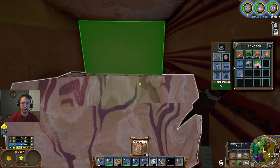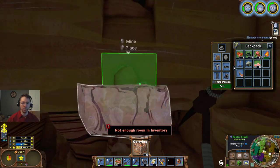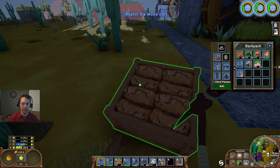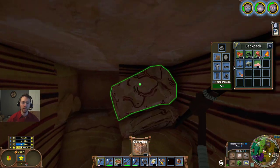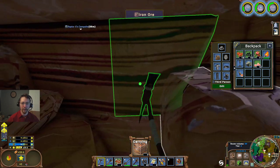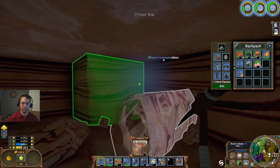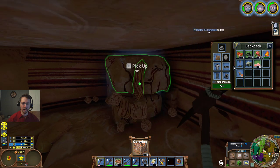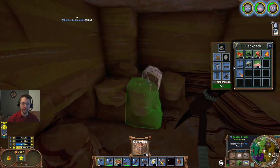This looks like it's going to be a very small iron mine - really not a whole lot in here. I may end up having to do a little bit more digging around before I can find a decent mine or a decent vein of this, because it looks like this one's going to be pretty limited. We might be doing more masonry work and sand and that kind of stuff.